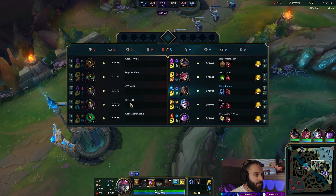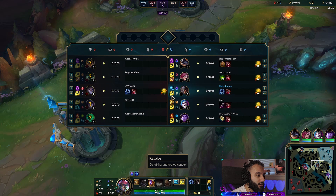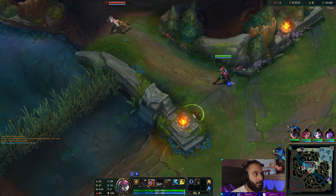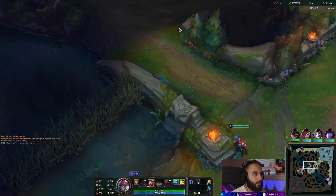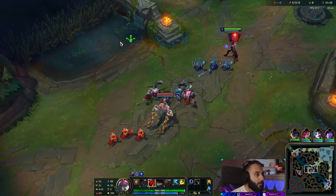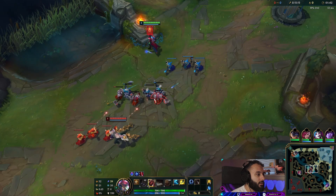We're back playing Twisted Fate versus Silas. I've got Electrocute and I took Bone Plating because I don't want to deal with that nonsense. Going to go right here — it's all good, she just warded there I guess. I can't ping it, I didn't map it, but anyway we got Bone Plating and we're gonna try and do Luden's honestly.